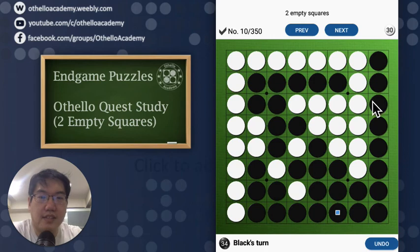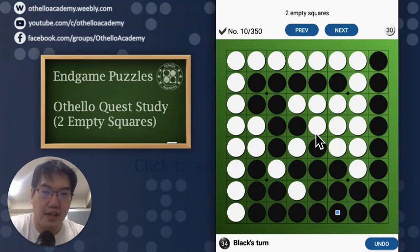So essentially those are the five puzzles I wanted to go over today. In the next episode, we'll start looking at puzzles with three empty squares and see how the complexity scales up. If you're at home just starting out with the end game puzzles, just keep going — there are 350 puzzles available on the Othello Quest application under the study section. Go ahead and practice, and if you feel up to it, you can try three empty squares and above. Thank you for joining me in this episode, and I'll see you in the next one.